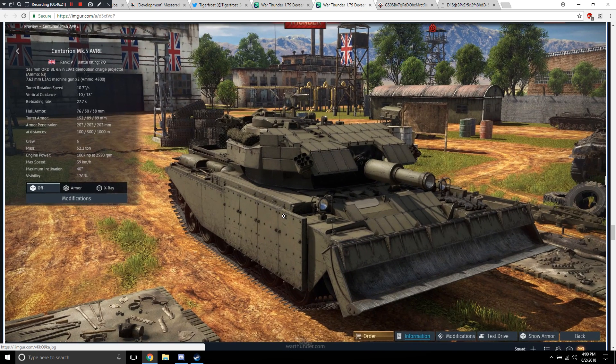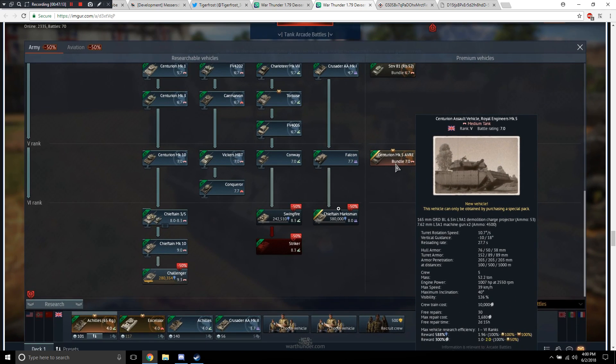And of course the Centurion Mark V AVRE — the new rank 5 bundle premium for the British tech tree. It has a 165mm ORD BL 6.5 inch L9A1 demolition charge projector with 53 rounds, and two 7.62mm machine guns with 4,500 rounds. It's got explosive reactive armor packages on it. Battle rating 7.0, rank 5. It's $49.99 along with some golden eagles and premium time. That is the first British rank 5 premium ground vehicle in the game. It only gets Hesh shells.